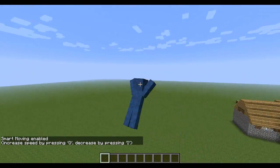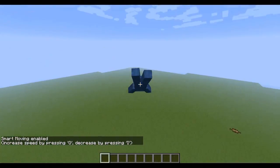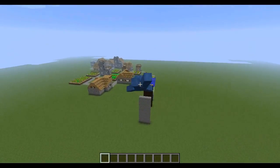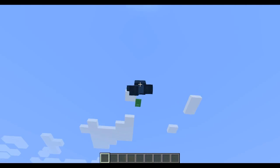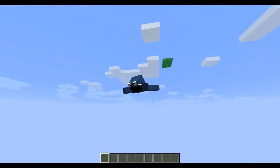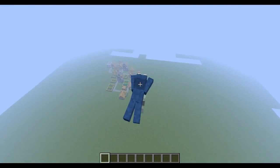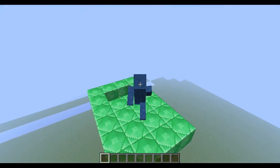Flying is also new. Same as swimming — wherever you're pointing, you fly in that direction. I'm just pushing forward but I'm going up and down. Normally in creative flying you use space to go up and shift to go down, which I prefer for placing blocks at one level, but I really like this superman effect — Minecraft should add something like this.